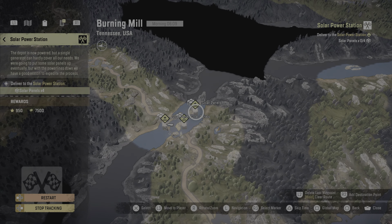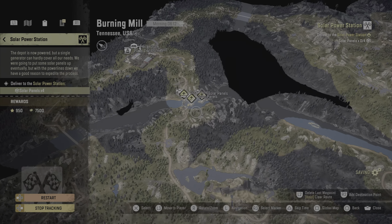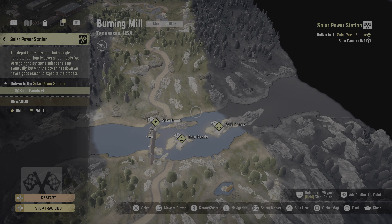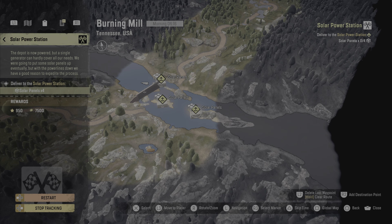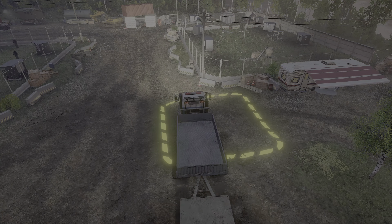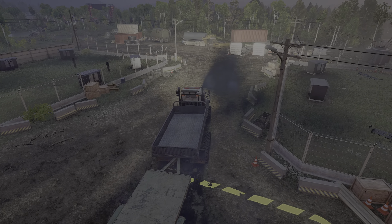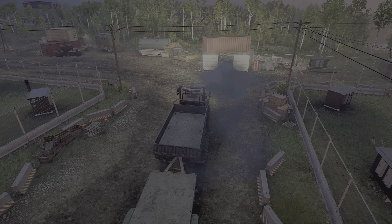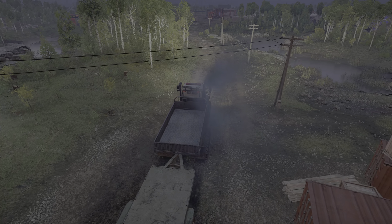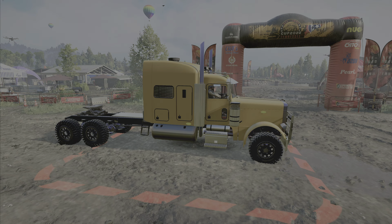Okay, we'll unload those. Now let's see where we have to go to get these solar panels. Deliver to the solar panel station — okay, I think I know where that is. Is that the way we just came from? It is the way we just came from. So we're going to need a crane for those, and possibly use that trailer. I don't think this might be the vehicle for the job. We have others to choose from. So let's take this back to the garage, sell this trailer, and see what we have that we can grab those solar panels with.